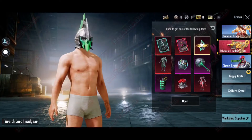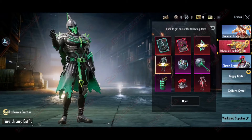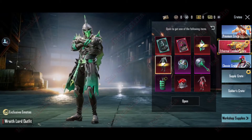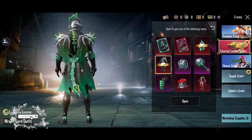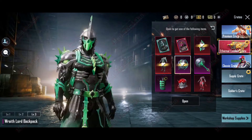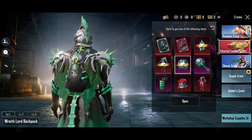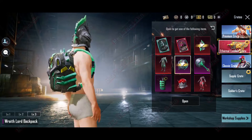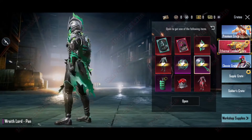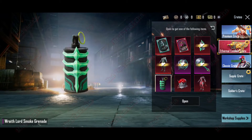How heavy is that? It's a Rite Lord Head Gear and it's a Rite Lord Outfit. You see, I am Rite Lord Backpack level 3, level 2, and level 1. You see, I am Rite Pan skin.